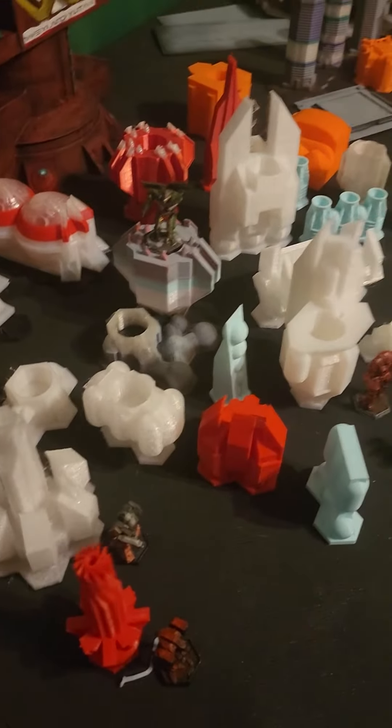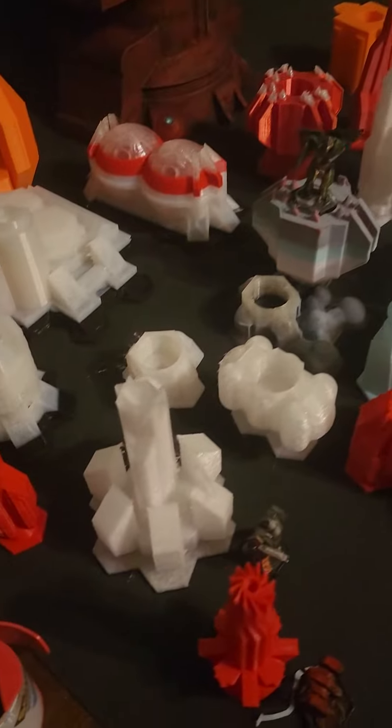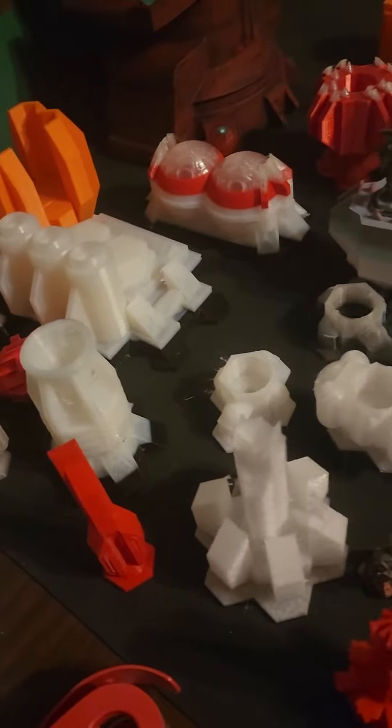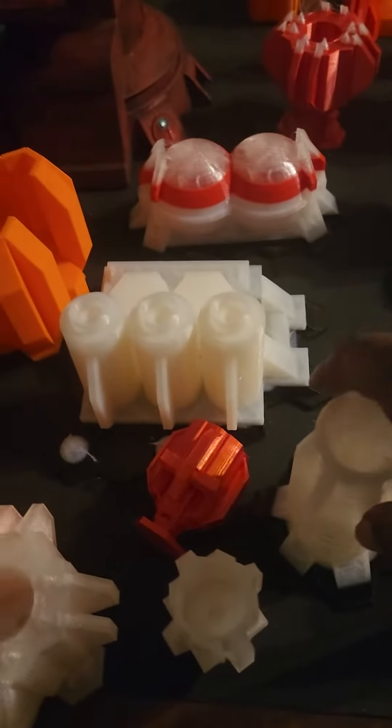The Kickstarter is closing in less than 24 hours and I wanted to show off what I'm putting in my refinery pack. First off, I've customized all of the buildings — black base, multicolored bottom and top — so that the new owner can put in any color LEDs he wants on most of the buildings.